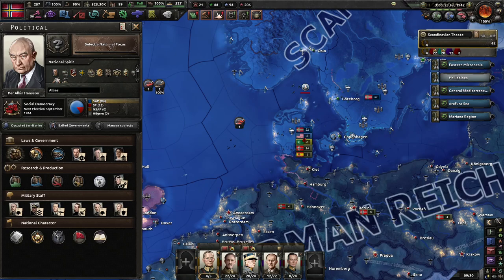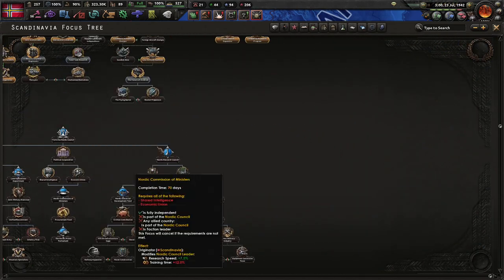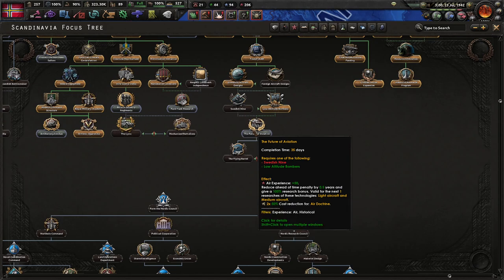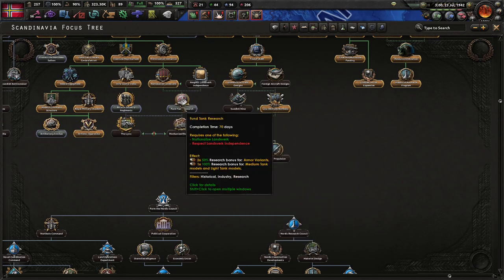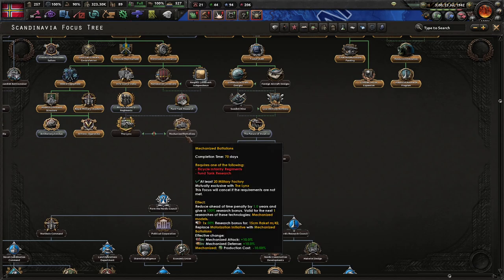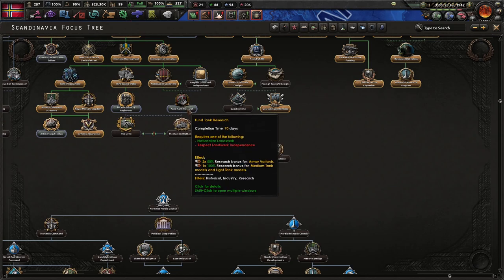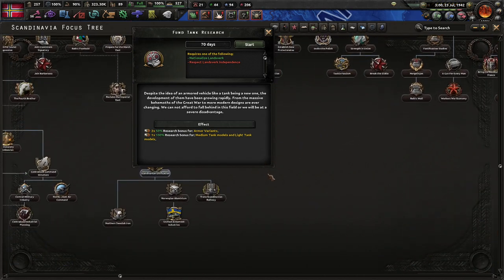Now that I've got these low-altitude bombers above our close air support, I think it's going to be useless to me now. I might as well just fund some tank research. I know I'm already researching tanks, but then I'm going to go into some of these Scandinavian unification focus tree ones.